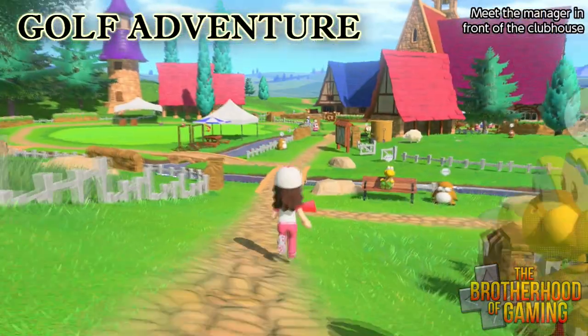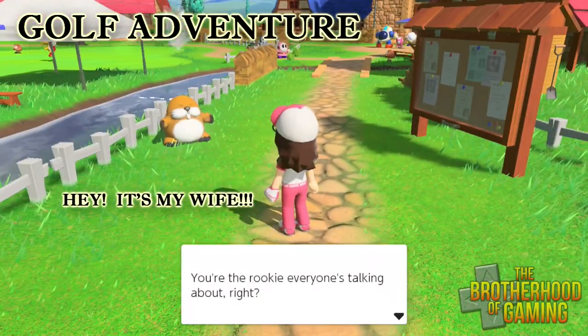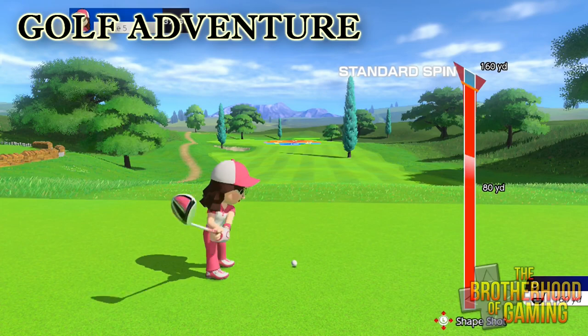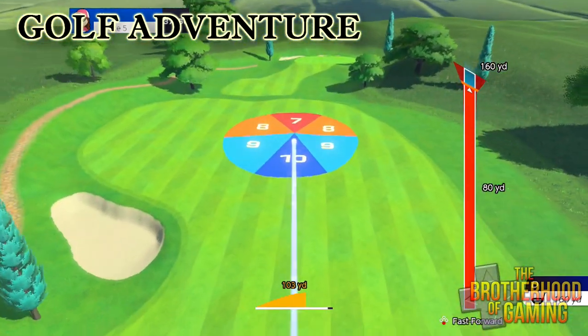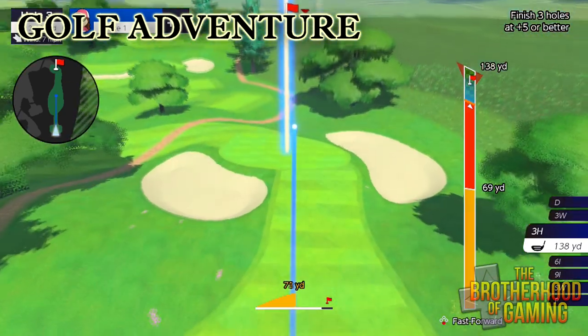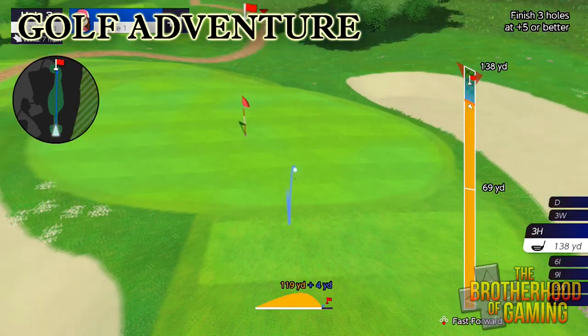Golf Adventure is this game's side story, more or less. This is basically where you can level up your Mii character. You're a new golf rookie, and you're tasked to take on a number of challenges in order to qualify for tournaments. This gives the game a bit of an RPG element, as you can add points to give more power, control, and stamina. You can really max out your Mii character to make them pretty powerful, which is a big reason why I believe there are so many Mii characters online.